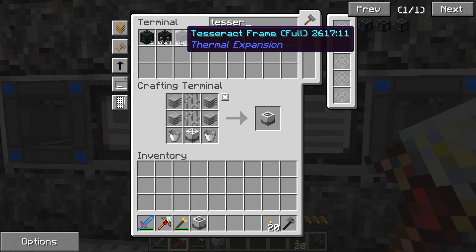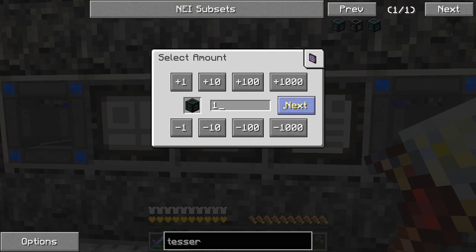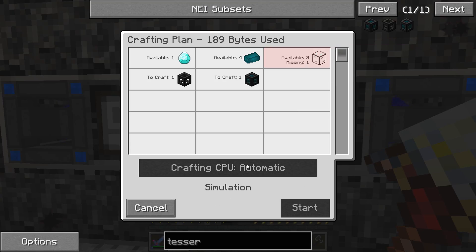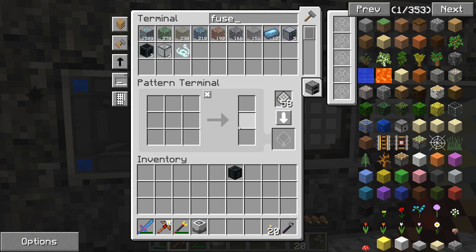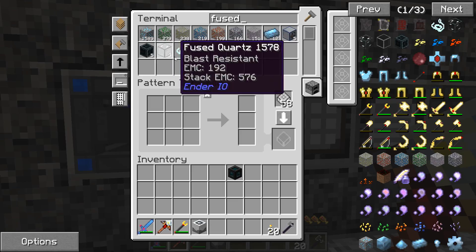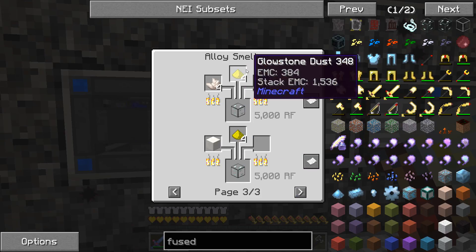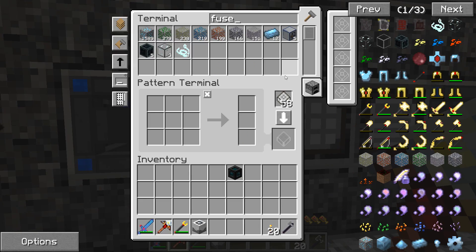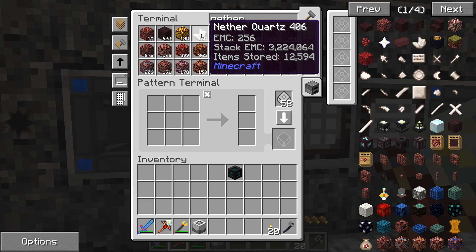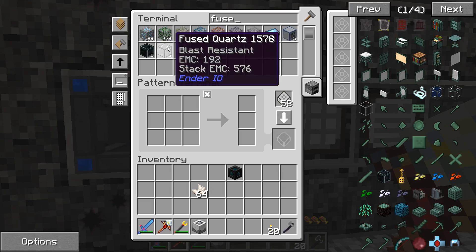We do have to get a tesseract for it to make it proper because it's going to be outside. Let's make another one and have it done. We need fused quartz - there's a lot of Ender IO things that need fused quartz. It's nether quartz kind and it goes into an alloy smelter - easy enough.